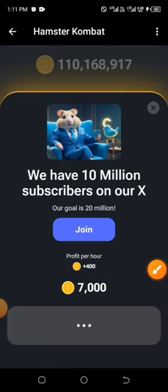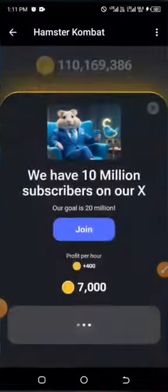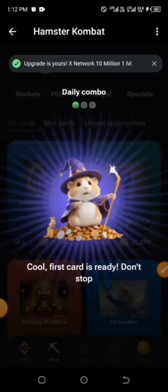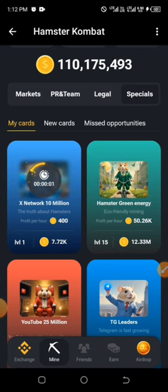Click on Go Ahead. It's opening on Chrome, but return back and click on Go Ahead again. That's exactly how it is. After you've done this third combo, you are expected to actually claim the 5 million coins.